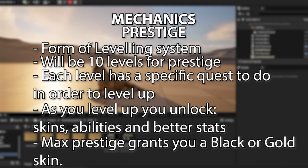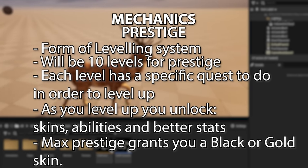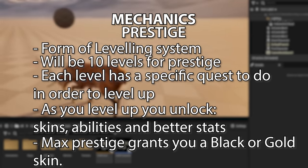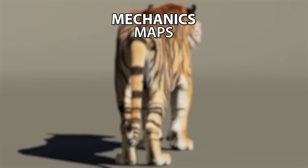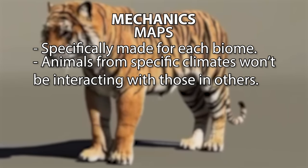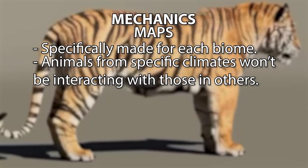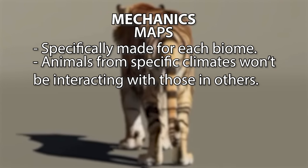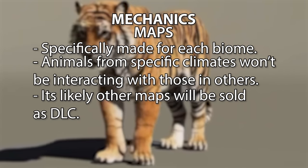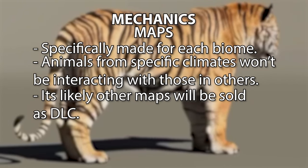The max prestige skins will be noticeable by other players as they will be either black or gold, kind of like working towards a golden gun in Call of Duty. The maps will be specifically made for each biome so animals from different climates won't be colliding with each other — polar bears will not be interacting with lions. These additional maps will be sold as DLC, while the base game map will be a rainforest.